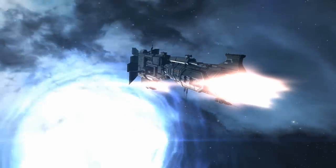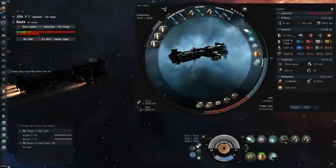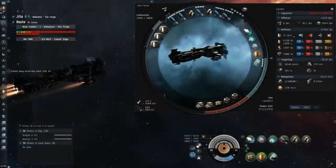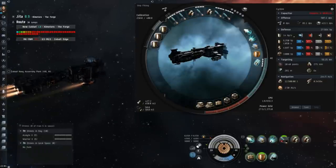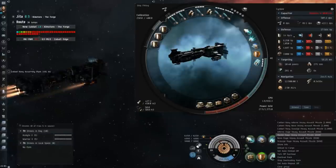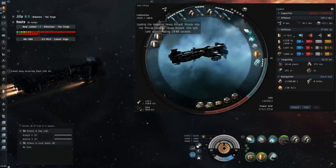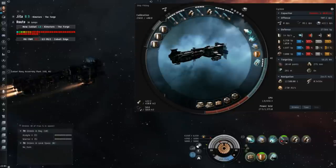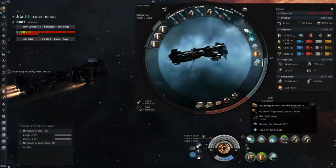It was maybe only 80% as good as a Brutix, which was a ship that people really respected, and it's kind of strange that that 20% difference changes the opinion between something being trash and being acknowledged as a really respected ship. I think the Cyclone in this fit is really capable and more than capable of going 1v1 with most of the brawling heavy assault cruisers in the game. Maybe it's not quite on the same level as the Deimos, Vagabond, or Cynabal, but it's damn close.